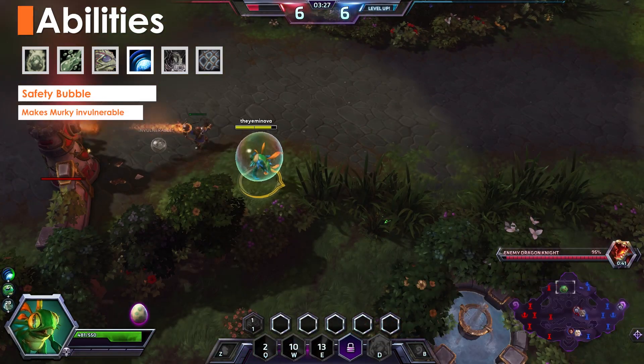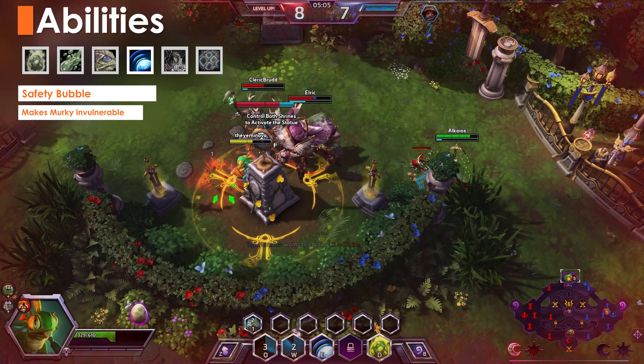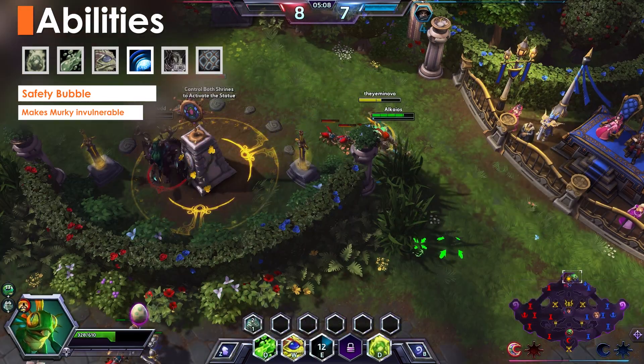E is Safety Bubble. Murky's powerful escape tool puts the baby in a bubble. Murky is completely invulnerable for this duration, but can't attack or use any other abilities.